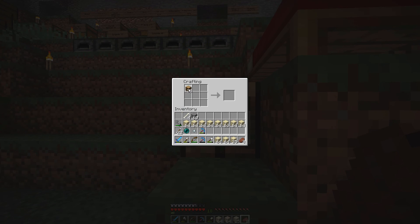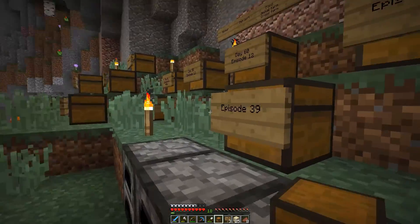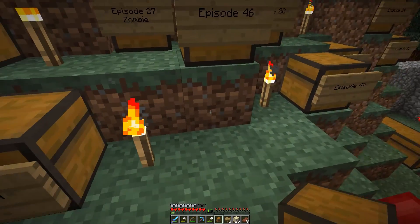Let's make a chest and a sign. I don't know if I have enough planks, but let's make what we need to store it for the museum. Yes, I do think I have what it takes. There we go. Where do we have the last one? 54 — I actually think that 54 is the last one.